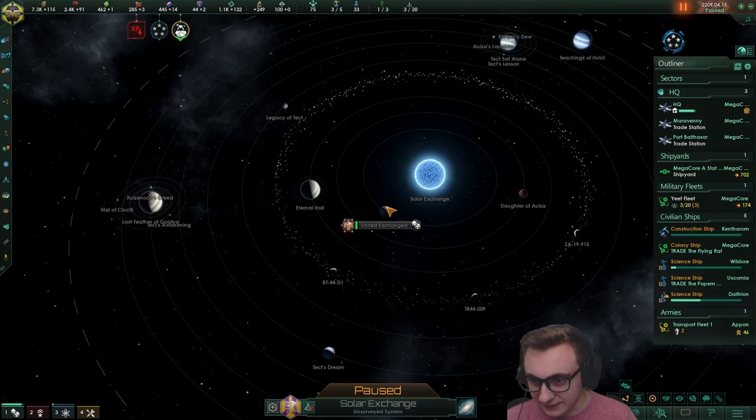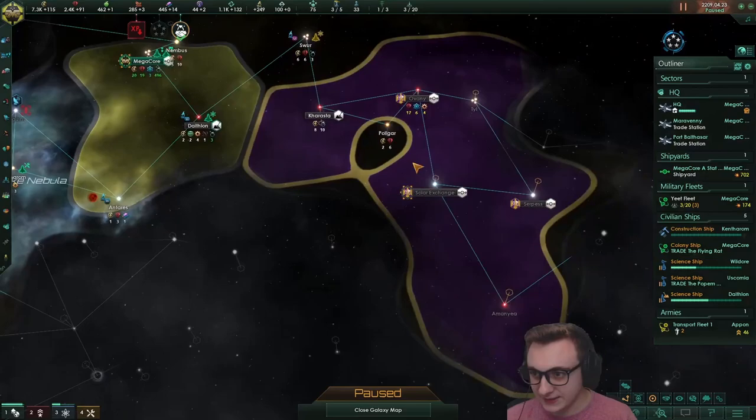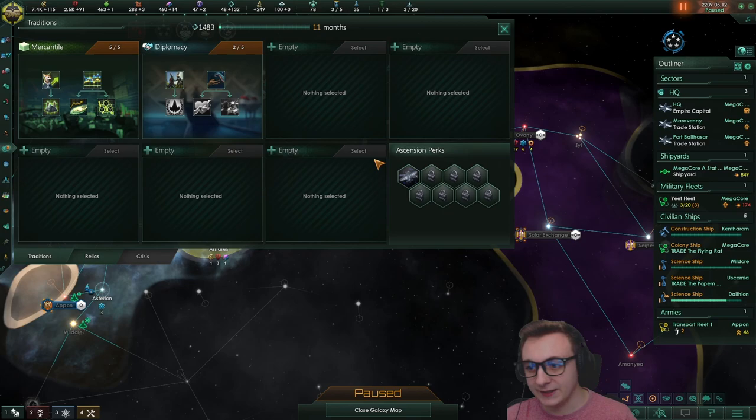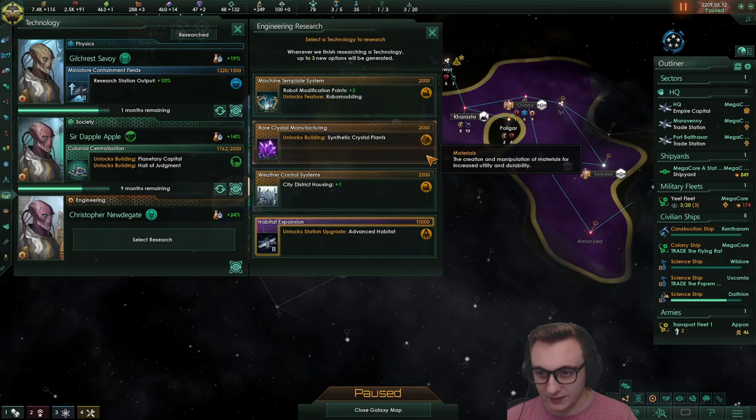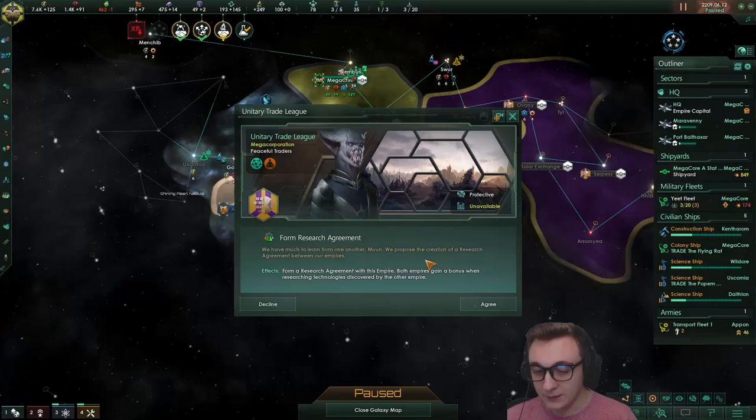They are a relic world capital and tundra preference. So if we have any tundra worlds - we have an alpine and an arid - they can actually settle on this, so we'll go with a migration treaty. And we're actually going to finish off diplomacy since we're going to need an ascension perk to get Flesh is Weak, so we may as well just finish it off - we'll be using it a lot anyway. And a research agreement - I think this is worth it because they have a grand admiral and they're going to have a lot more research than us, so we're just going to get more techs.